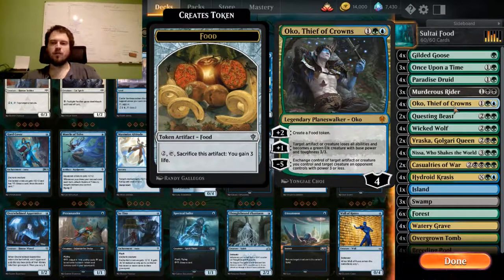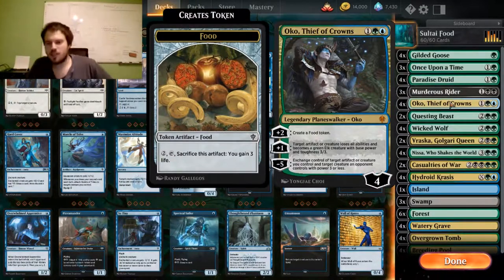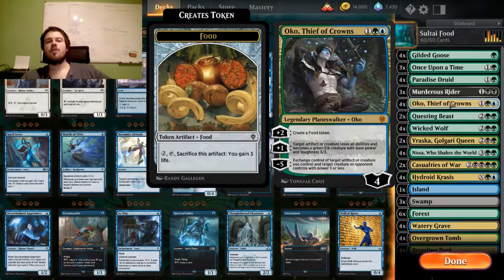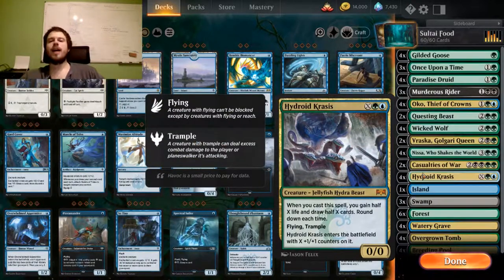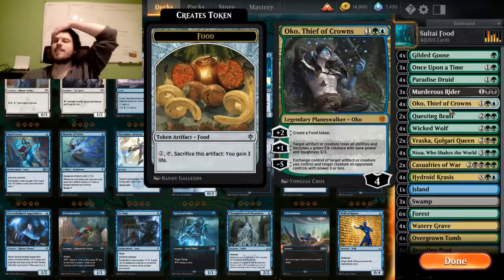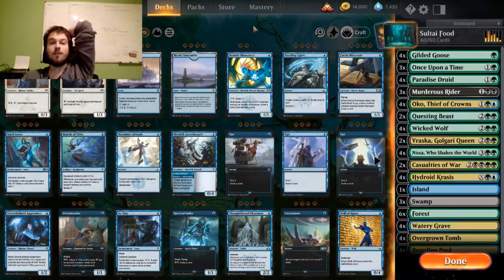For example, you can Elk your own thing to make it bigger in case you want more power. You can Elk your own food to make it into a creature and have board presence. But you have to watch out because counters your opponent has are still transferred onto the Elk. For example, if your opponent played a big Hydroid Krasis, you will be able to Elk it to get rid of its flying and trample, but it will still have all the counters, making it a bigger 3/3. Which you can also do on your own Hydroid Krasis in case you need more punching power.